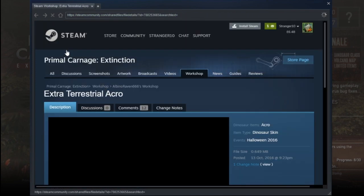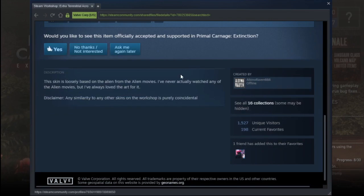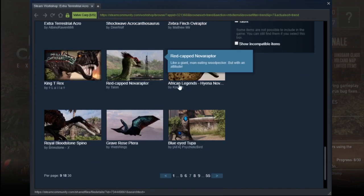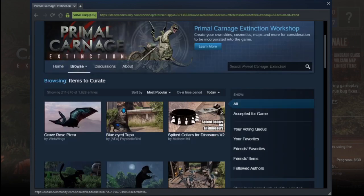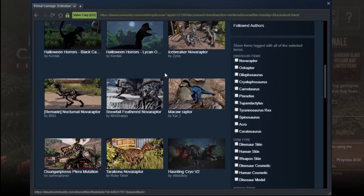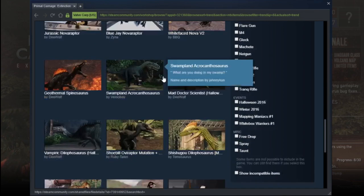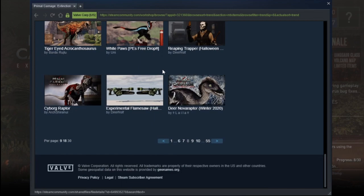This one looks a bit weird — the Extraterrestrial Acro, I mean it looks like an alien. Who made it? Albino Raven. Okay, now I'm going to end the session here. I hope you enjoyed this little session — hope you saw some skins you'd like to see in the game. If you did, please leave a like and if you want to subscribe feel free to do so. This is StrangerGamer signing out.